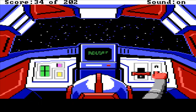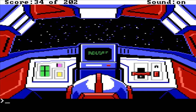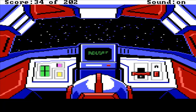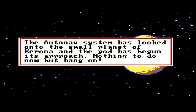Press auto nav. Let's have a look at the screen - escape pod systems activated, all systems are go. We've hit the auto nav button. Pull the throttle - we've got some new information. Planet profile - the auto nav has worked. It's brought up a planet: the planet of Corona. It has a breathable atmosphere, unknown life, and it's very hot - temperature 40 degrees Celsius. The navigation system has been locked in. The auto nav system has locked onto the small planet of Corona, and the pod has begun its approach. Nothing to do now but hang on.